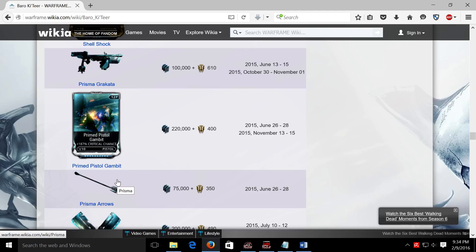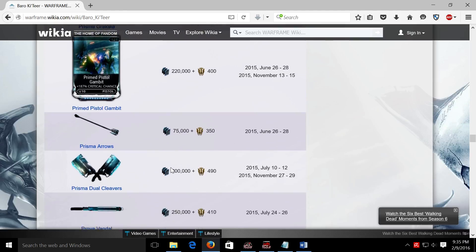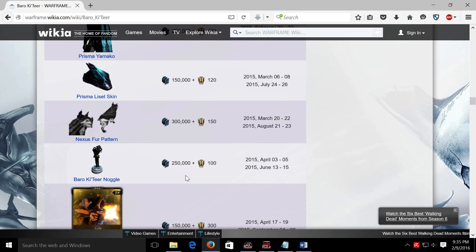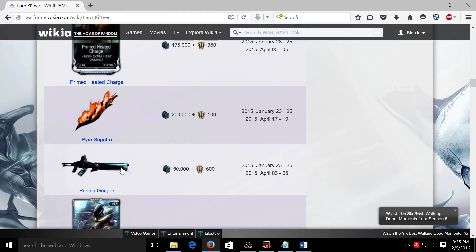So as far as cosmetics go, they're not worth it and they're not good. Next: weapons. Hands down, weapons are worth it, they are good, they are better than their regular counterparts, and they are comparable to their prime, vandal, or wraith counterparts if those exist. They do cost a lot of ducats and a bit less credits than prime mods, but they're definitely worth it because they contribute to mastery rank, which affects the number of trades you can do per day and your bragging rights in Warframe. Max mastery right now is 21 and we're all aiming for 30 one day. So in short, weapons are worth it and they are good.